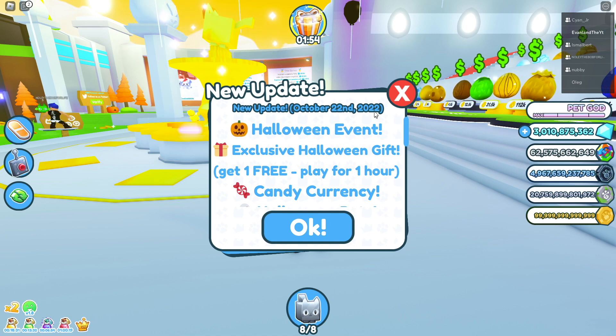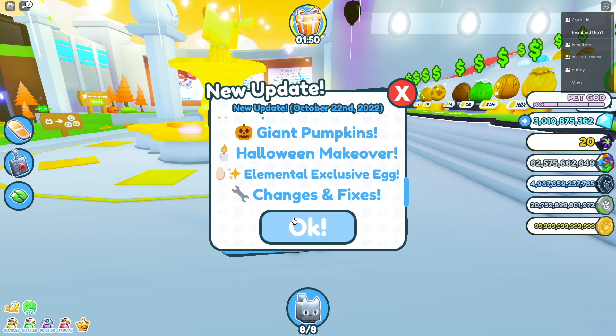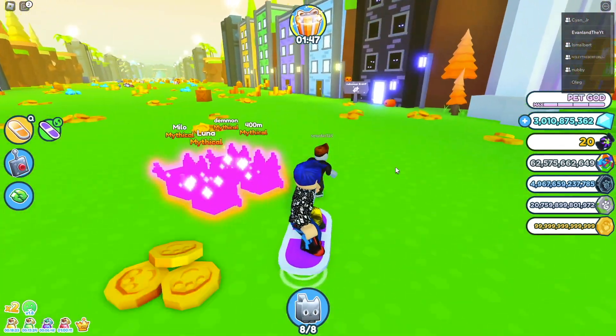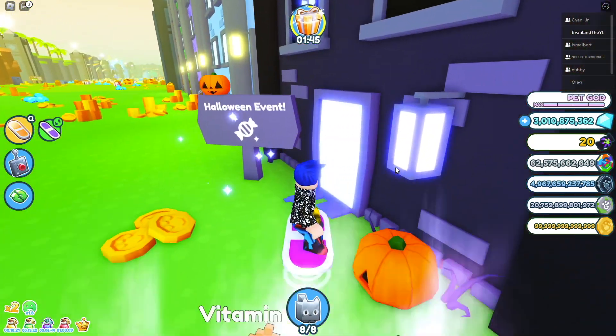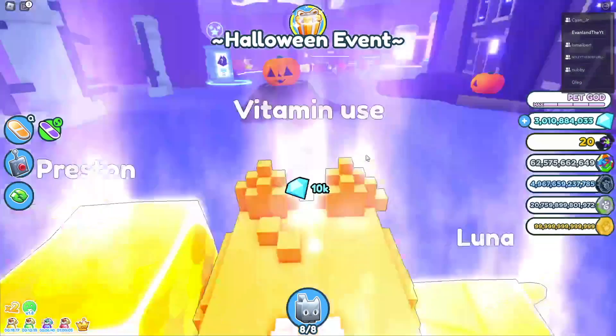The brand new Halloween event in Pet Simulator X is finally here, and look at all this brand new stuff that they added. We have this island over here, and if we head over to this Halloween event door and walk right in, it's a brand new world.